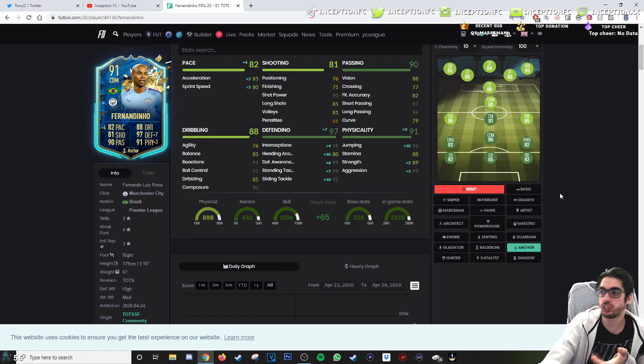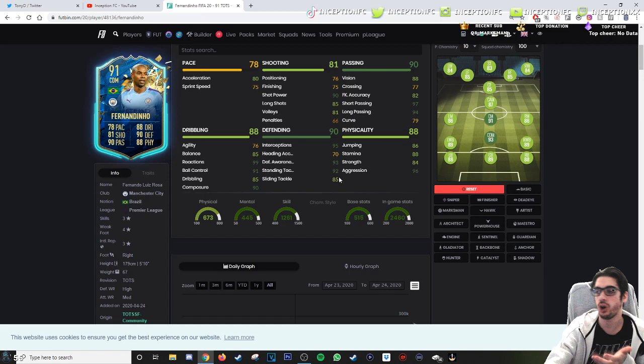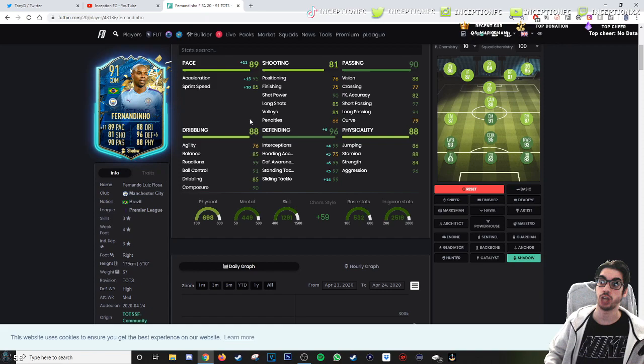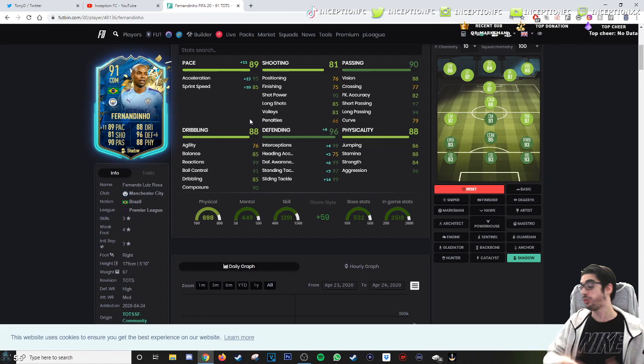His acceleration at 80 is not that bad. If you were to give him an anchor chemistry style for the plus 5 for acceleration, plus 5 for sprint speed — he's staying back while attacking — it could be an interesting variable to consider, especially since you're giving him the physical boost as well as the defensive boost. But a shadow chemistry style gives him 95 acceleration with 85 sprint speed, which is obviously very helpful for defending in regards to pushing up and coming back. What if he does end up attacking and comes back really quickly?